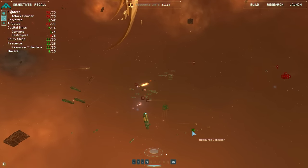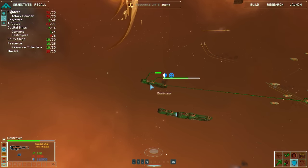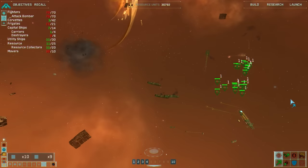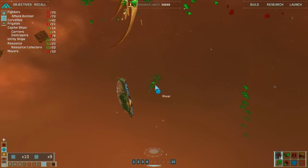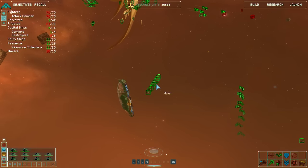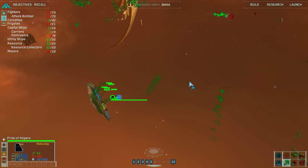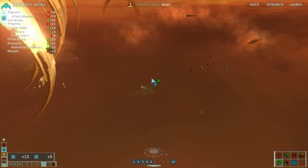These destroyers are actually taking a fair bit of damage. That resource collector got destroyed — that's why. What's over here? Another group of movers. We did lose the last group. Let's scout it out with these guys. We're gonna send the mothership over. It is nice that in this game we can actually move the mothership rather than it being a static thing.